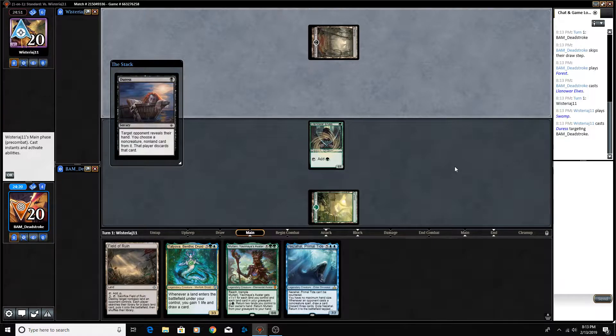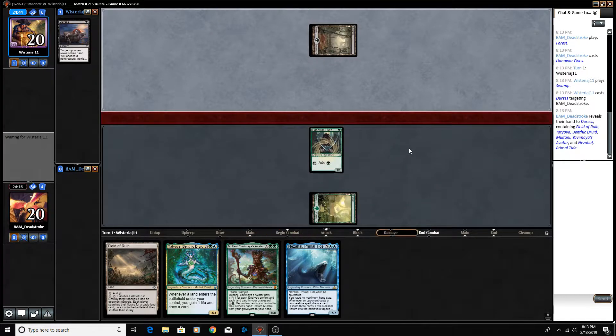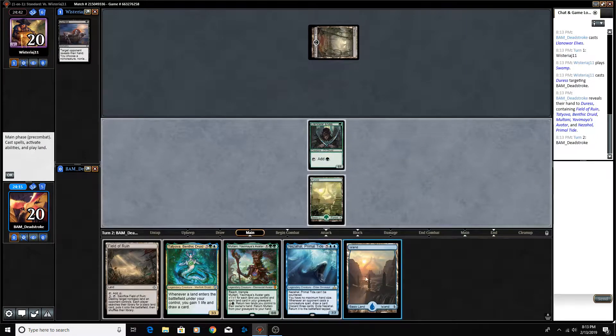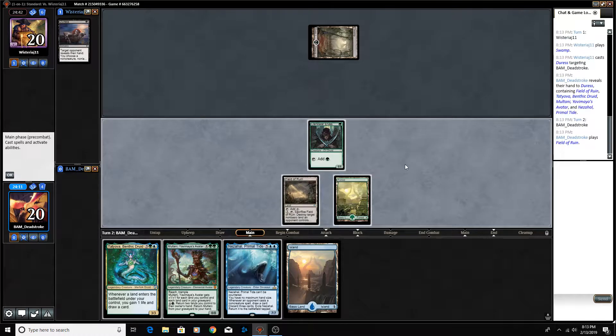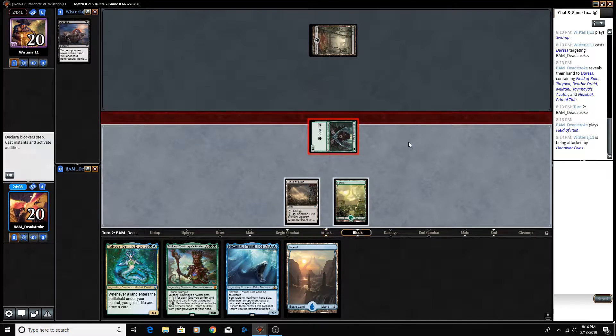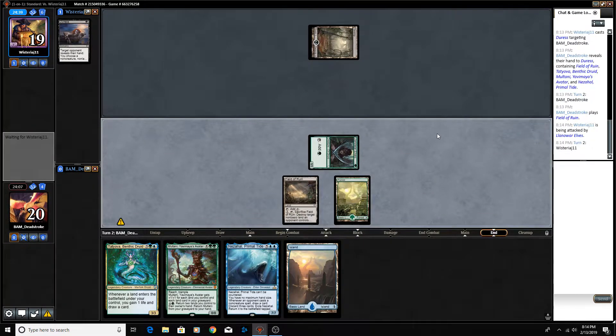Swamp and Duress — that's a whiff from our opponent. Although they do see our hand, I'm not sure that tells them anything as to what we're doing. So I think that's pretty good. We'll go with Field of Ruin here, get in for one, and yield through the turn.